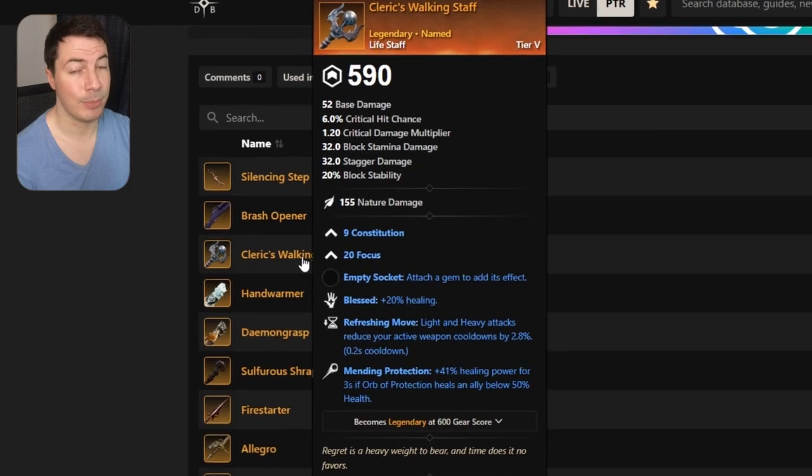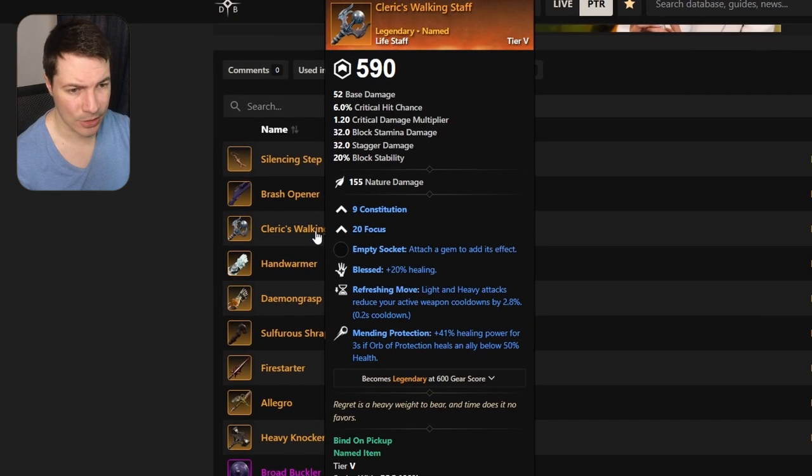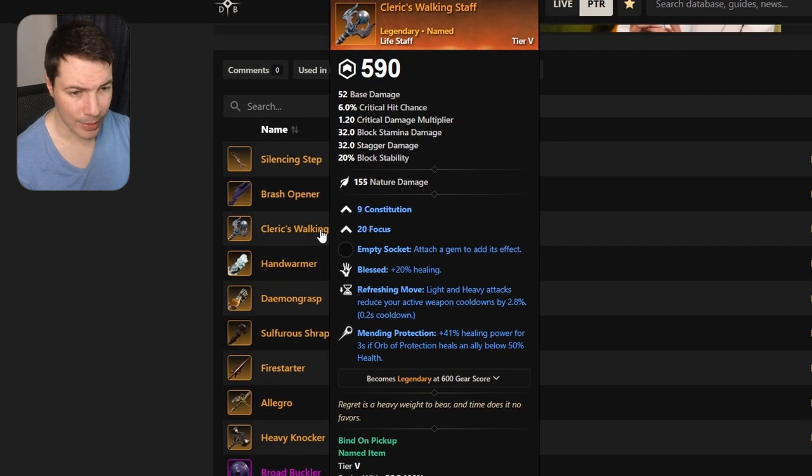Next up is a best-in-slot life staff. People used to pay gold cap or over for this life staff. It comes with constitution, focus, bless, refreshing move, and mending protection — super good. We already have a lot of best-in-slot life staffs in the game, but this one just adds to it, so healers are going to be super happy about this one.